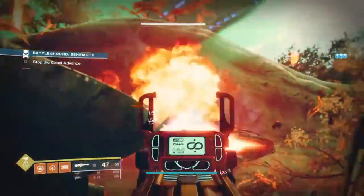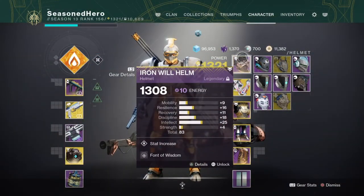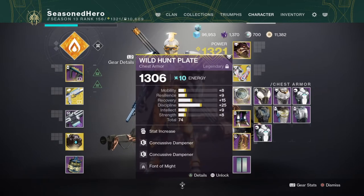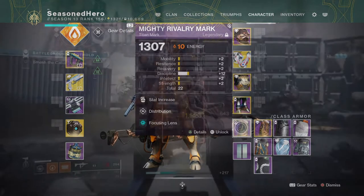Now, as we've covered the main topics of the setup, here are the mods and how they affect the build overall. For the head we have Intellect and Font of Wisdom. Arms have Resilience, Impact Induction, Overload SMG, and Elemental Armaments. Chest has Discipline — Charged Up x2 and Font of Might. Legs have Recuperation, Absolution, Distribution, and Elemental Ordnance. The mark has Discipline, Distribution, and Focusing Lens.